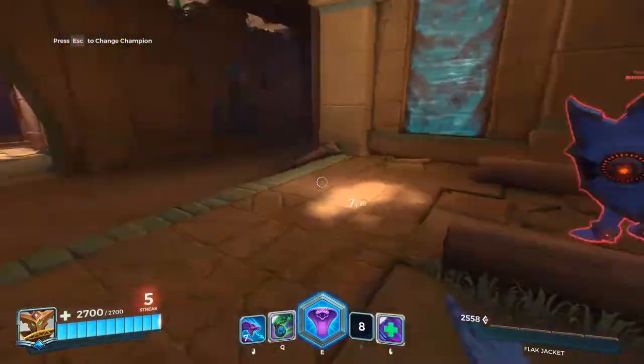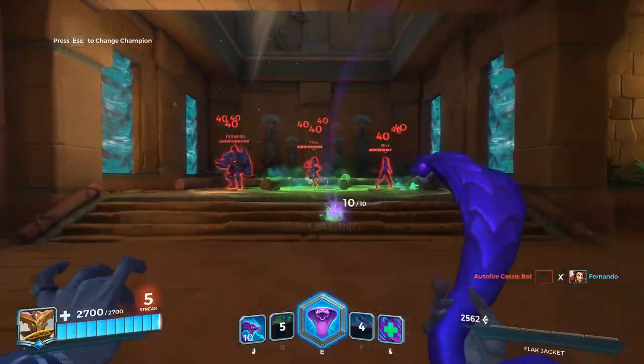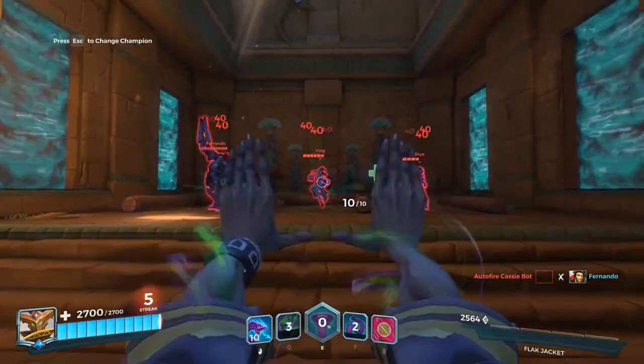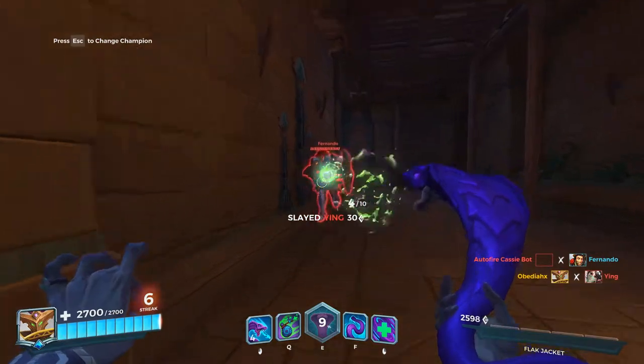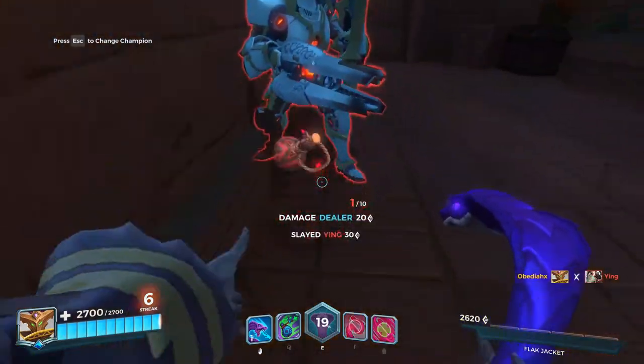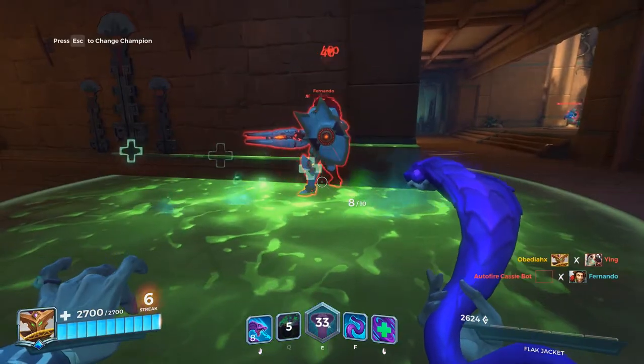Now it's just down to the E move, which is one of my favorite E abilities — it's a fear. It only lasts for a couple seconds but it's enough time to get some good damage in. It's a really good move that will help your team out in some really bad situations.